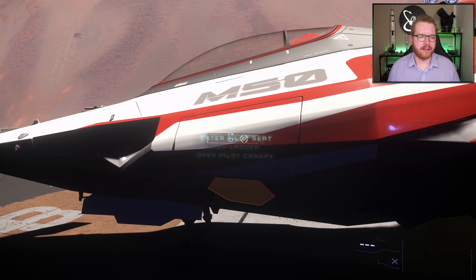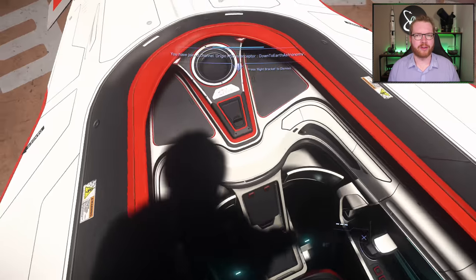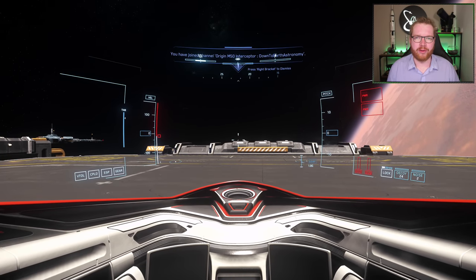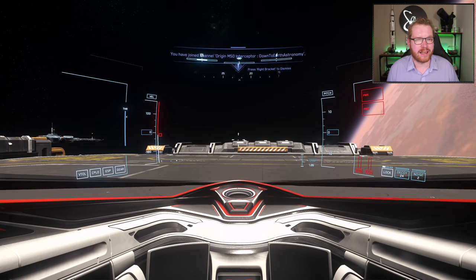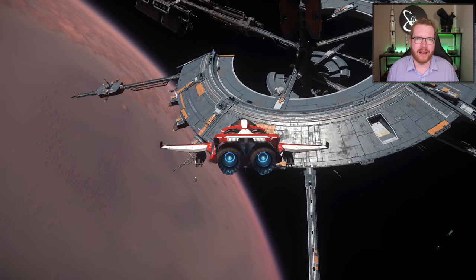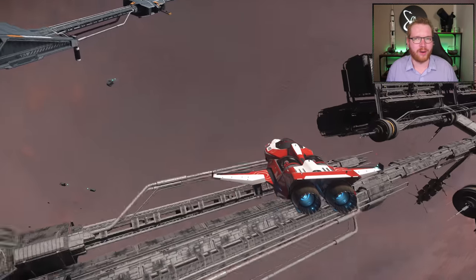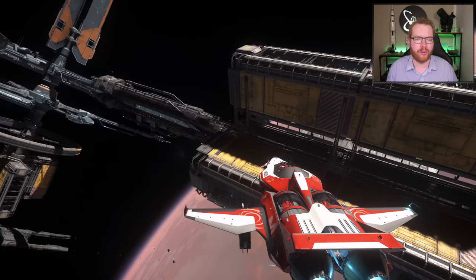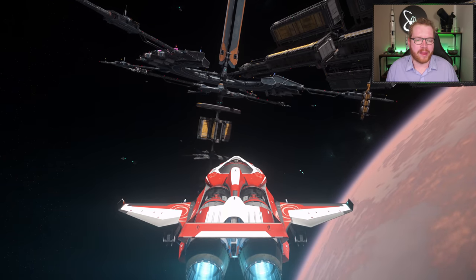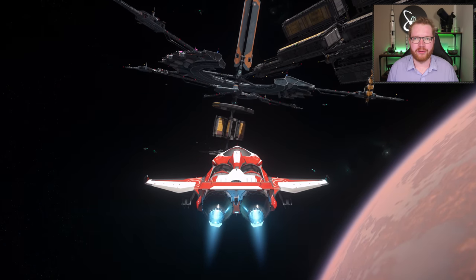Then we have the Origin M50 Interceptor — this one I got as part of the referral program for 25 referrals. This is a dedicated racing ship from Origin Jumpworks, and it's essentially the closest thing you're going to get to an F1 car, where the 85X is more of a sports car feel. This is just a race car — it has one purpose and one purpose only: go fast. You can get it at the New Deal shipyard or Astro Armada at 1,193,800 Alpha UEC.